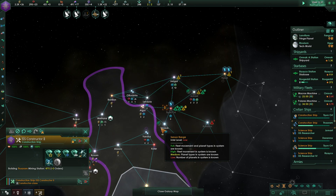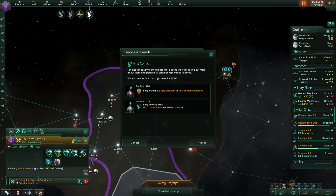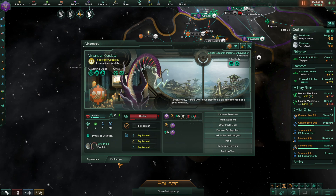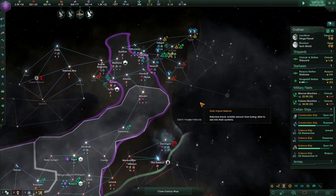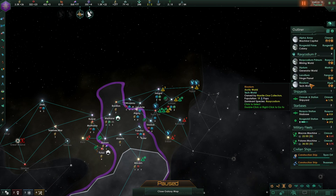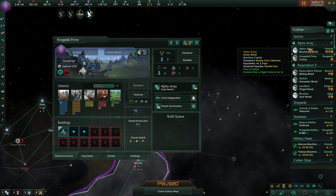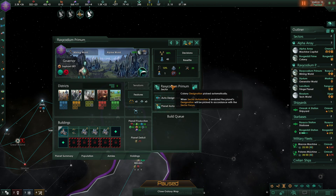We have made contact with mysterious aliens on the Tyrann Oort system — we need to find out whether they possess a method of communication. Let's see if I can get more information on these people yet. Intel is up to 49. I have 300 minerals — maybe I can build another mining complex. You have no jobs left — you should probably be a tech world and not a mining world.